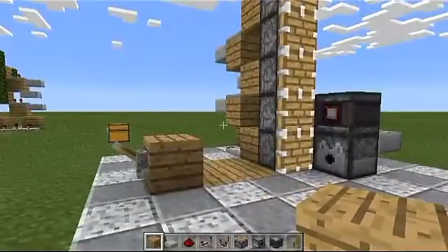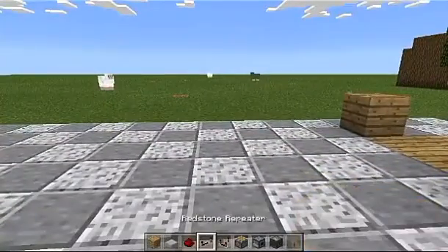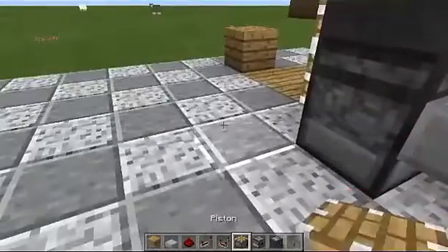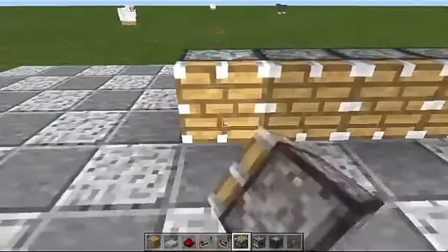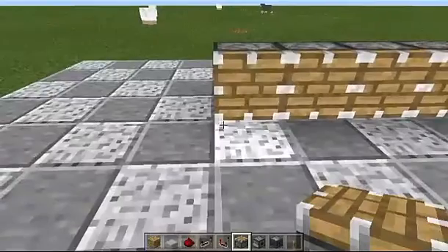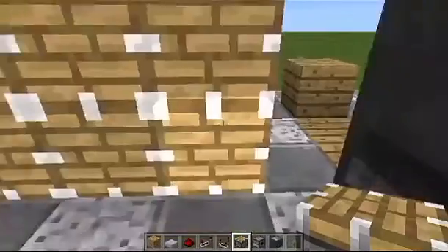The next step is to create the wall of pistons that is going to create our massive log wall. Take our pistons and go one, two, three, four, five, six. Like I said earlier, you can make this wall as long as you want as long as you have enough redstone power.